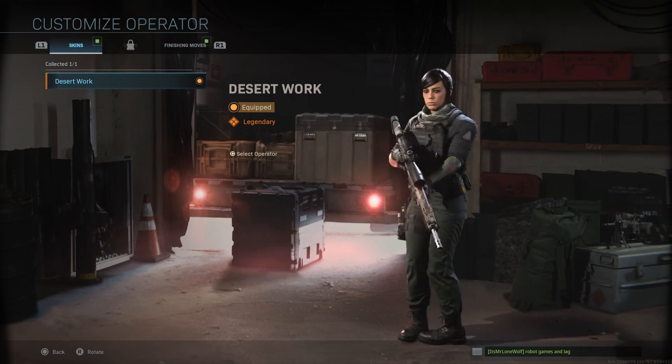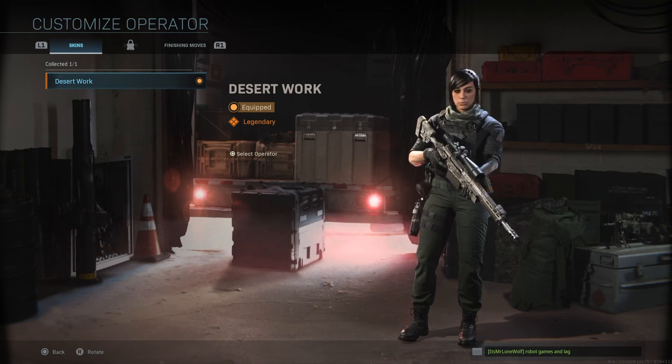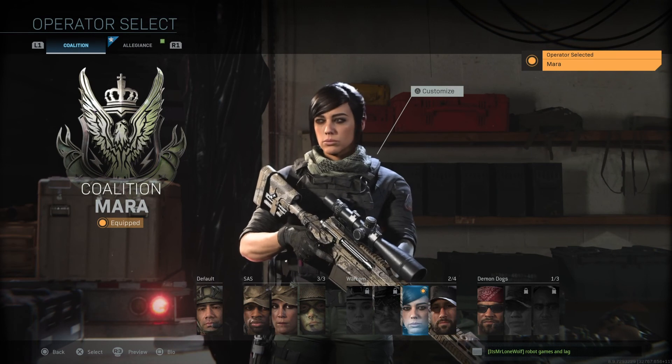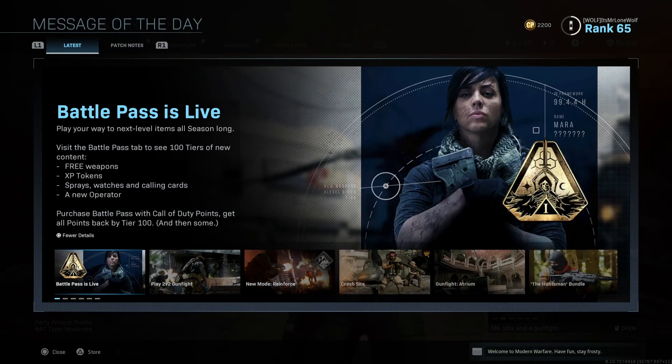I think she's got a nice ass. She's wearing that desert outfit - I assume that's the first thing I unlocked when I bought it. And the finishing move, chest pains - I did the finishing move and it glitched. But she looks pretty cool. I'll probably go back to the ghillie suit guy pretty soon. And that's about it. This page essentially says the Battle Pass is live, but the way they word it is a bit filthy - it says 'play your way through 100 tiers, free weapons, XP tokens', but then at the bottom it says 'purchase a Battle Pass to get access to all 100', which means the top claim isn't true unless you spend money. So anyway, I think it's a bit of a joke, but that's what it is. Hope you've enjoyed - thanks for watching and I'll be back soon.